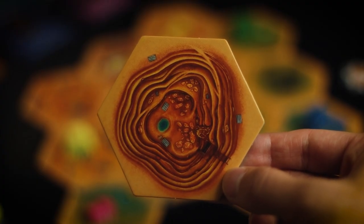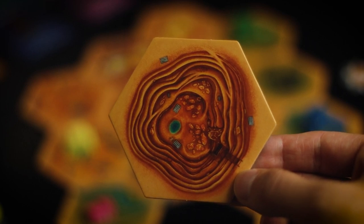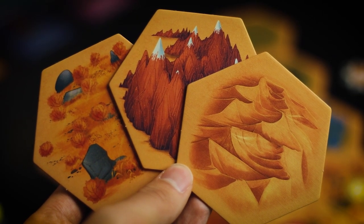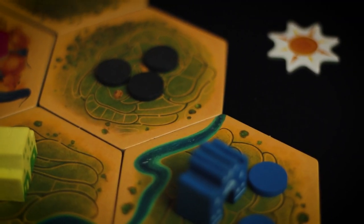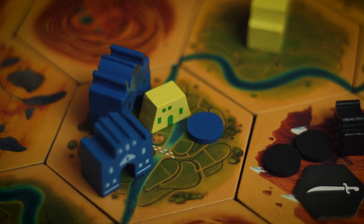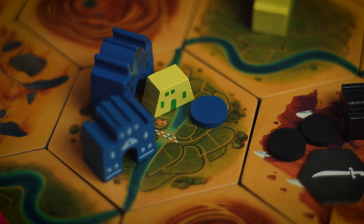Each hex on the board does different things. Quarries provide more income if you control them, and fertile land also gets some income. Deserts, mountains, and wilderness tiles don't provide income. There are also river tiles which can't be crossed by troops unless you are at a river crossing — or by using a card, which I'll get to in a moment because that is definitely one of my favorite parts of this game.